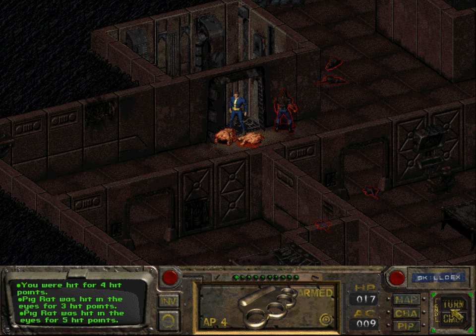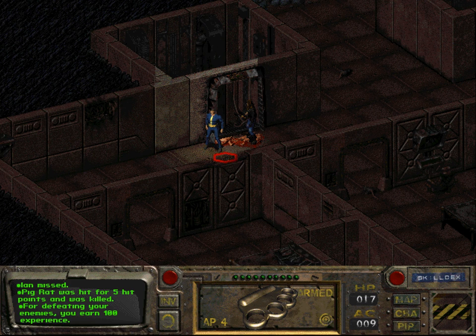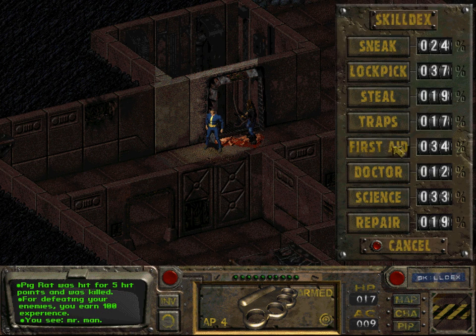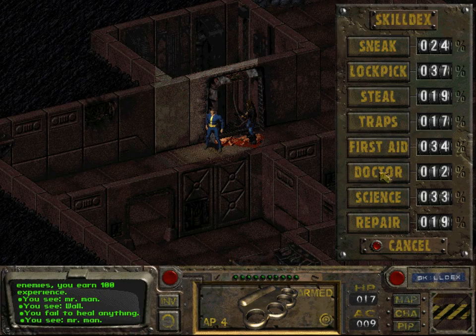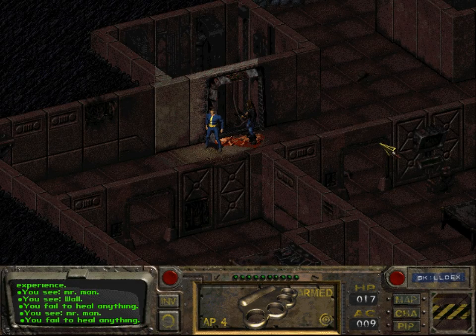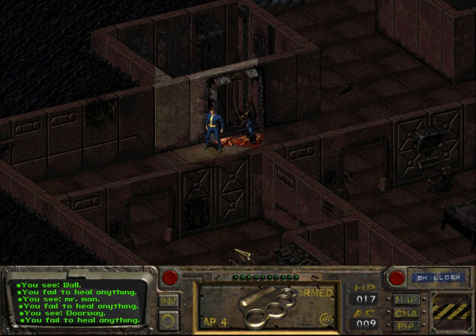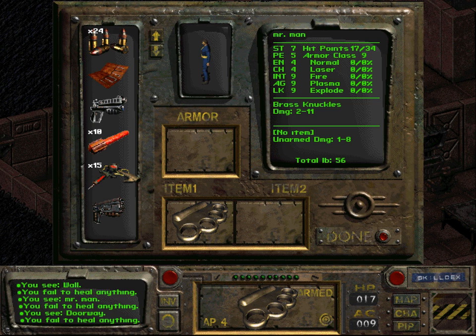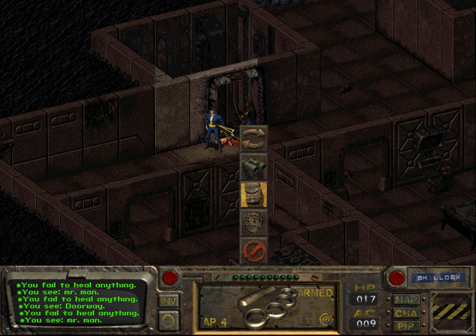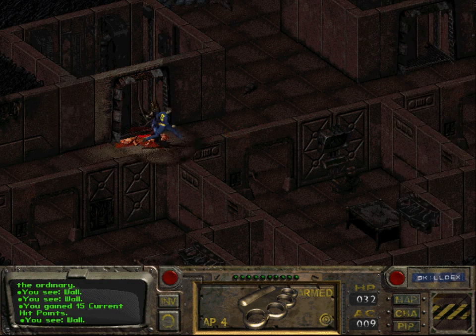Ian, if you could help me, that would be perfect. Thank you. Let us actually heal — let us use our first aid skill. And we failed to heal anything. Again we failed to heal anything. Let us use a stimpack then. I forgot — the way you use them is click on your character and then apply it. Now we are slightly less dead.